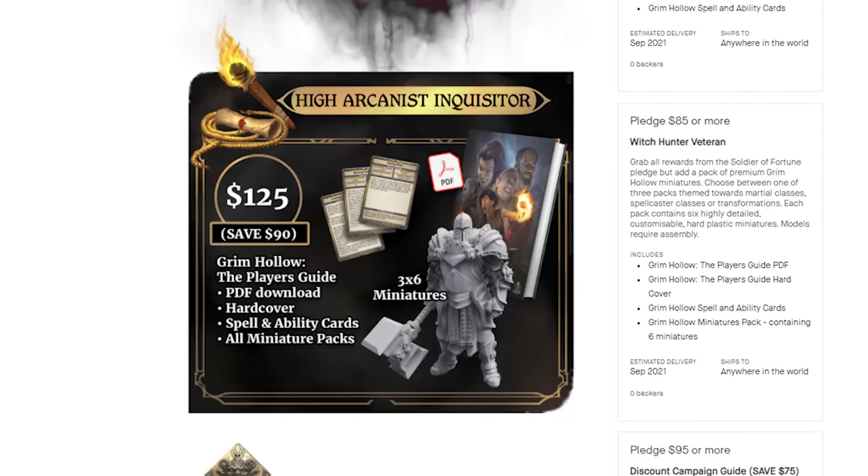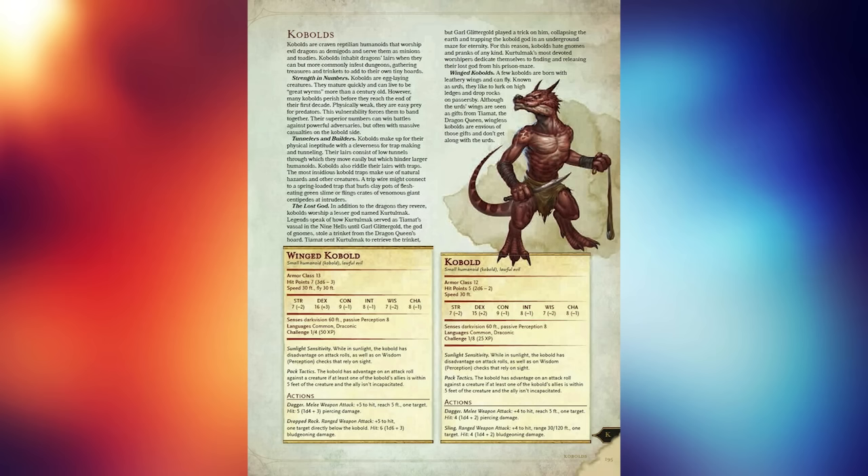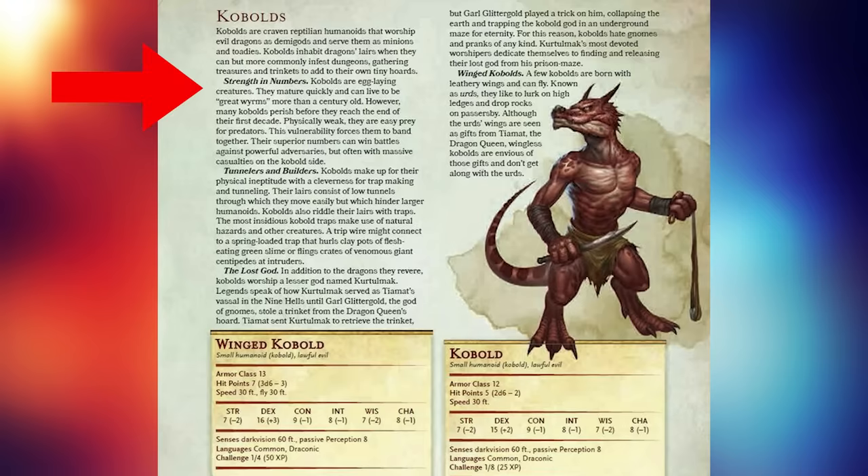Let's finally start with this enormous kobold video. Let's check out what they tell us in the 5th edition Monster Manual. Unlike our video on the treants, most of what you find here is not particularly useful, though I'll attribute that to the fact that many of us already know what kobolds are about. We're told that kobolds are physically frail and rely on large numbers to survive, that they have a knack for creating tunnels underground and filling them with clever traps, and that sometimes a kobold might be born with wings — called urds — though normal kobolds are jealous of them.